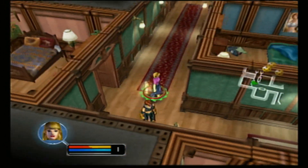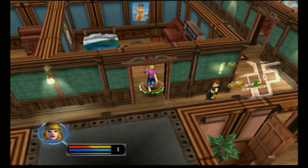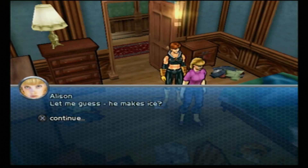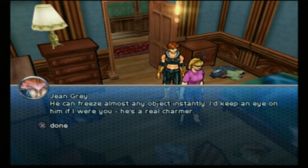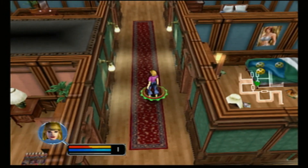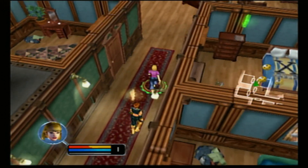I think it was in the 90s the X-Men team was so large they had to split them into two different teams. Storm would lead one and Cyclops would lead the other. Bobby Drake stays here. His codename is Iceman. Let me guess — he makes ice. He can freeze almost any object instantly. I'd keep an eye on him if I were you, he's a real charmer. Yeah, I mean, look at this room — dirty bed, clothes everywhere, and posters of women. Of course this is Iceman's room.